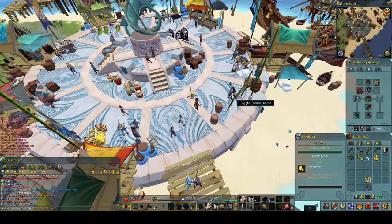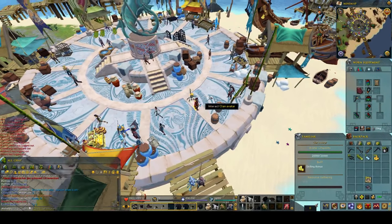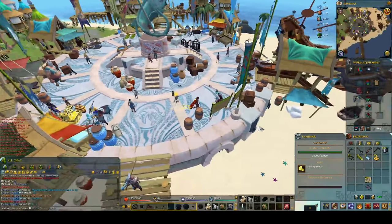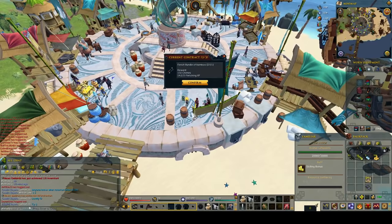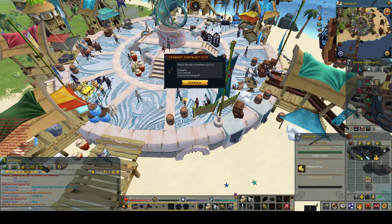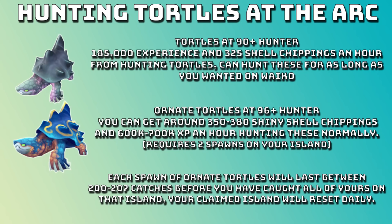Also, before you go start on your first island, make sure you get a contract. Like now I just traded in a contract and got a bamboo one. So now if I go to an island and find some golden bamboo or some bamboo, I can do this daily at the same time. So let's get into some XP rates.